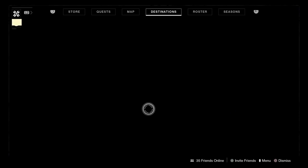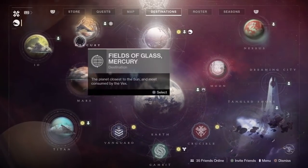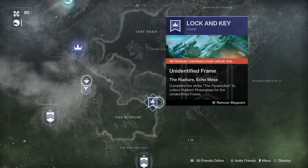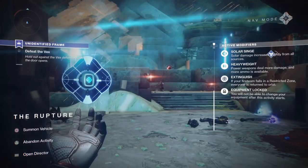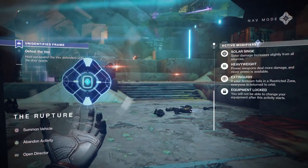Next up you're going to have to complete a special version of the Pyramidion strike. This is a 750 light activity on Io — it's a world quest so you can't launch it from the director. You do need to make sure the people joining you are either on this quest step or have already completed it. It does have a few modifiers including solar burn, heavyweight, and extinguish, and it locks your loadout, so make sure you plan accordingly.